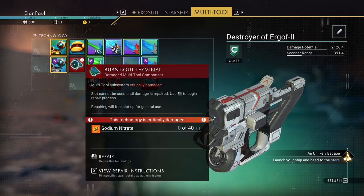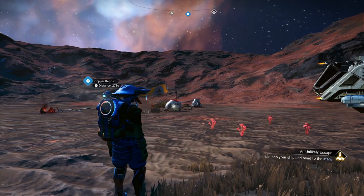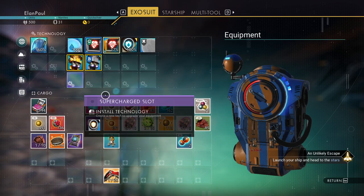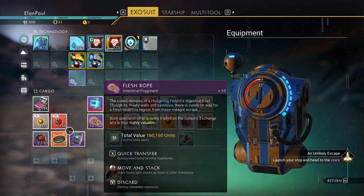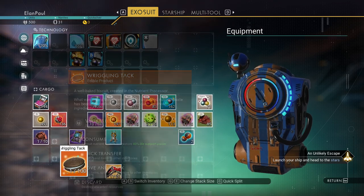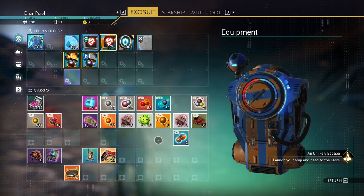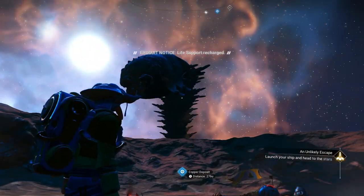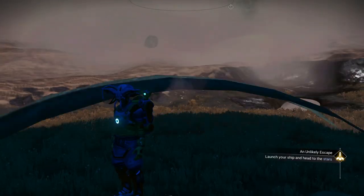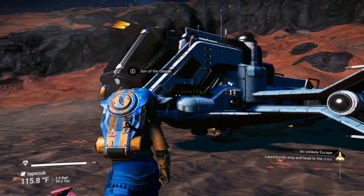We need two sodium nitrates, then we could fix one more spot. To get the sodium nitrate, go back to your exosuit — I've got cobalt so I'm fixing this. You got some wriggling tack — that's going to give you 40% life support. Let's go ahead and eat some of that: once, twice. Now your life support is where you need to be. You're going to be selling a whole bunch of the stuff in your inventory, so keep in mind you don't need it all. I think we're ready to go. Let's get into our ship — there's nothing more to do here. We're out of here.